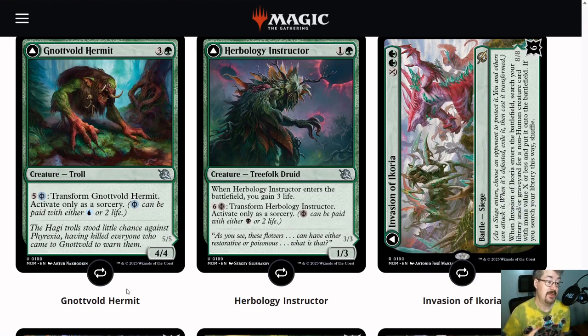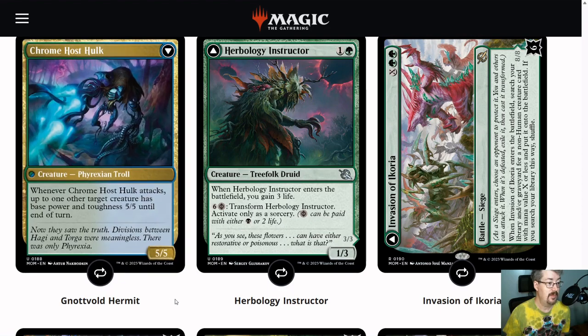Knopfold Hermit is exciting — it's a 4-4 for 4. You can pay 5 and 2 life, or a blue, to transform it into the Chromehost Hulk, a 5-5. Whenever it attacks, up to one other target creature becomes base power and toughness 5-5. This is really good with an incubator token, and also really good with the 0-5 Signpost Uncommon that gets +1 power for every transformed permanent. In both those cases the target has a base power of 0, so it gets boosted by all the +1 counters, or the uncommon gets the power boost on top. If you have something like that out, this is going to add 10 power and toughness when you attack — that seems well worth your effort!